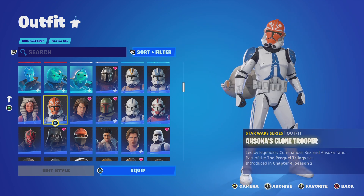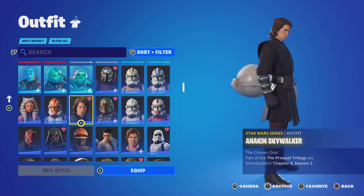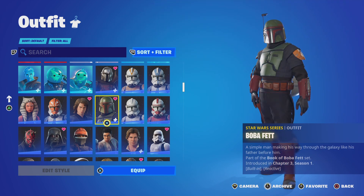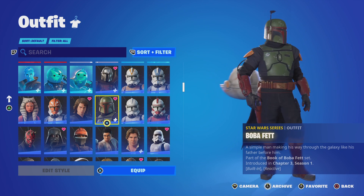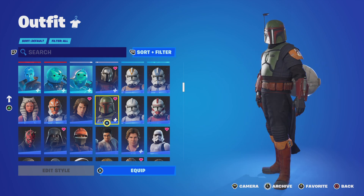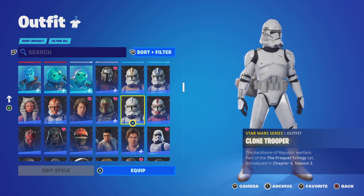We got Ahsoka's Clone Trooper — just the 501st trooper with Ahsoka's face painted onto it, that's it. Anakin Skywalker, the GOAT of Star Wars, the main character of Star Wars, better than those trash sequels. We got Boba Fett, another GOAT, top ten character. I didn't like him that much in his show, but I did love the Mandalorian episodes in the show, and I did like their team-up as well.